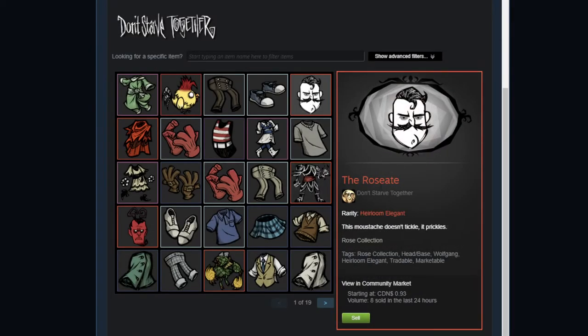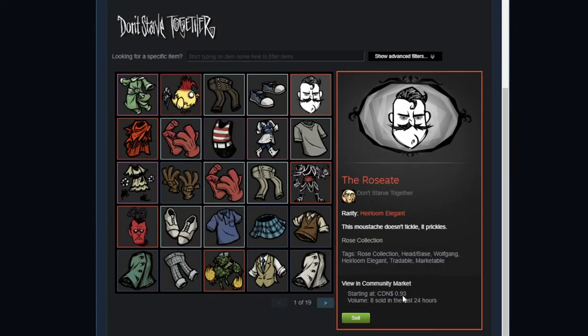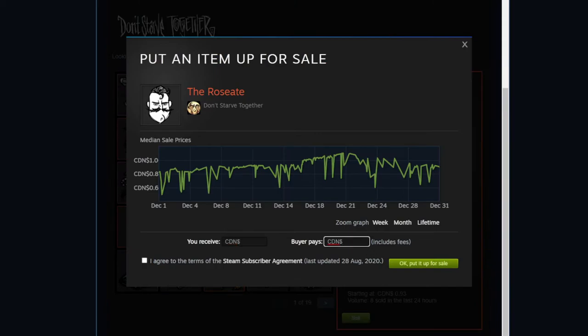However, if we go to something like an heirloom elegant and go to sell that, it's showing it's selling for 93 cents. If I say I want to sell it for 93 cents, you will receive 80 cents.